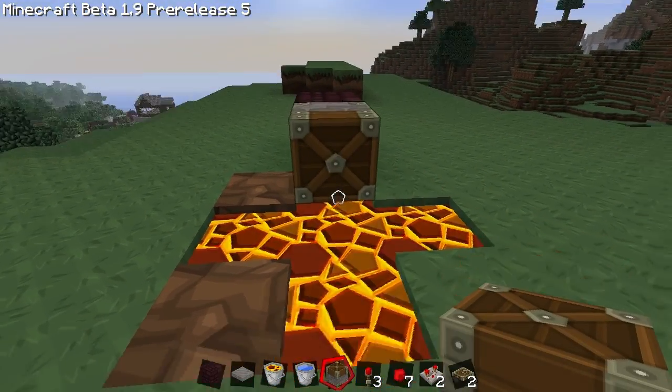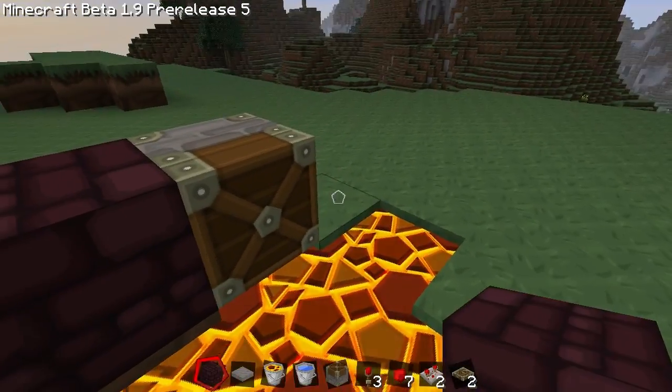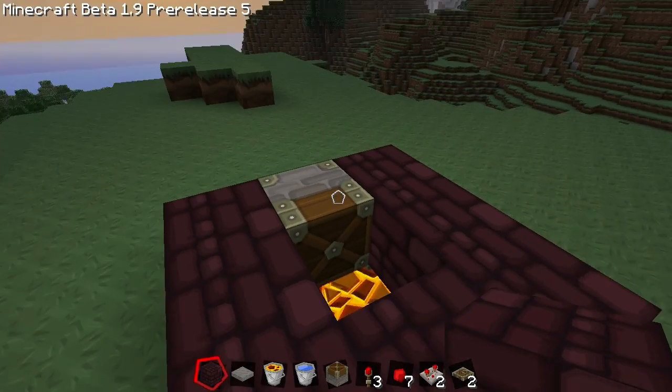Place a normal piston above one of the source blocks, then remove the helper block behind it — it just helps you to place the piston. Make sure you block off the other side so later on water won't fall through it.